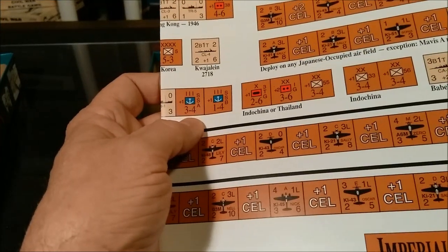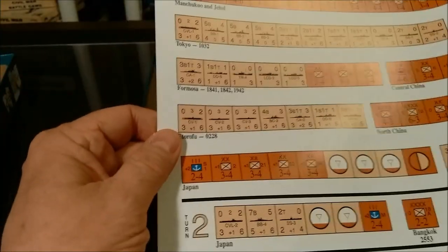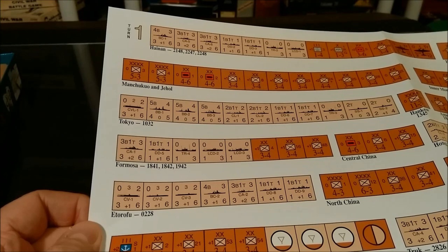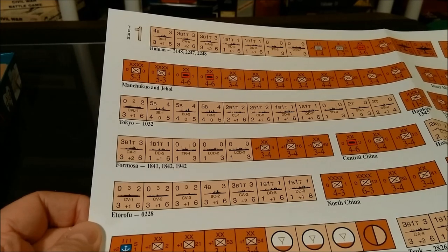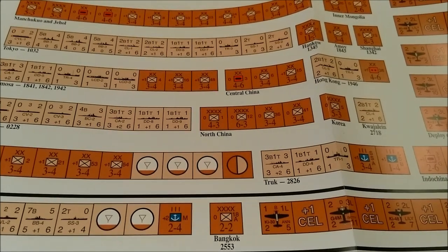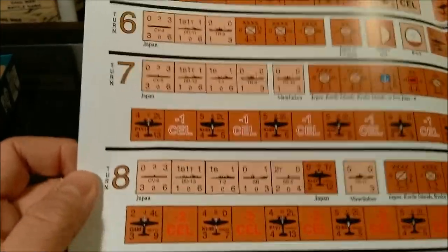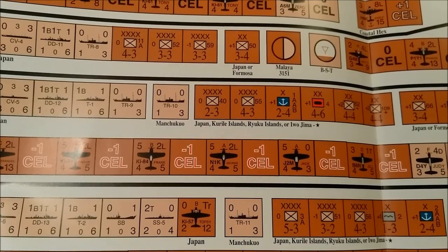Then we have the Japanese order of battle. They'll start with a battle cruiser, a cruiser, another cruiser, some destroyers, and some transports. A bunch of ground units in and around China. Then we have a bunch of CVLs, CLs, that type of thing all set up. And it looks like we have various supply sources. Then we go on up to turn four through nine reinforcements with various CEL levels.